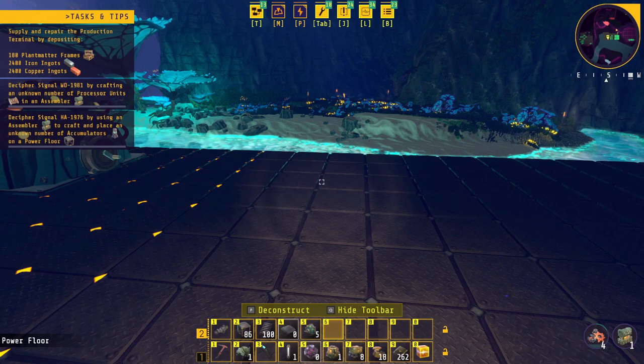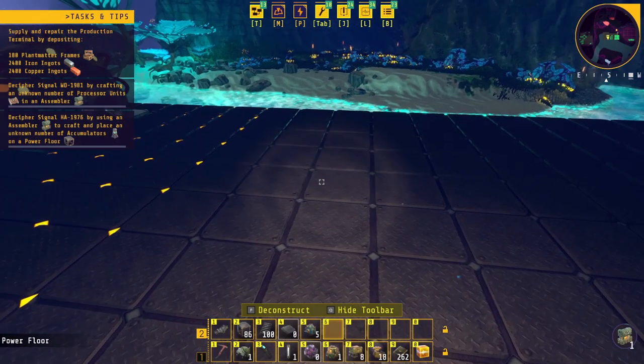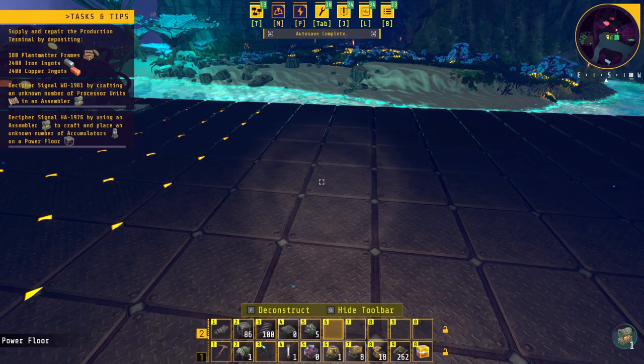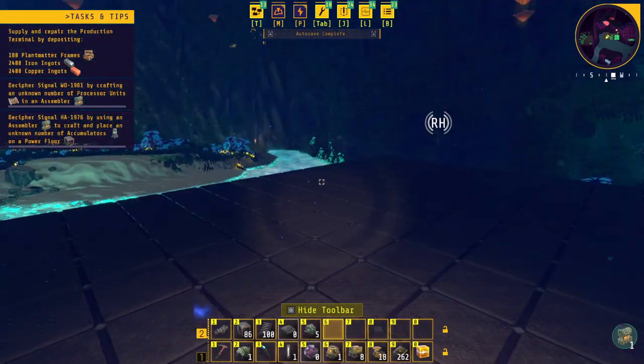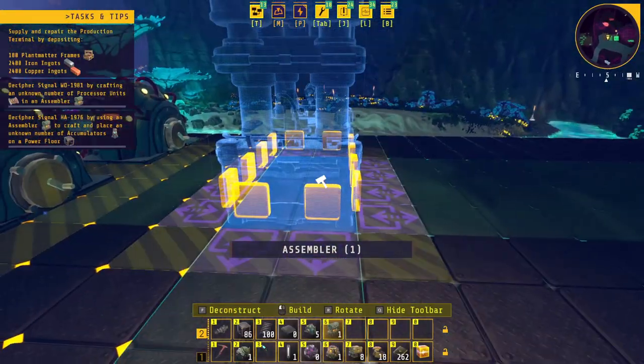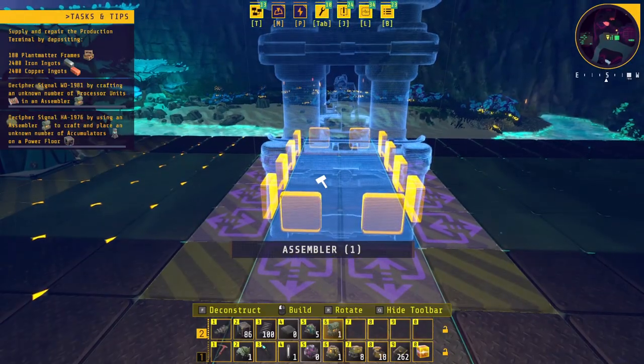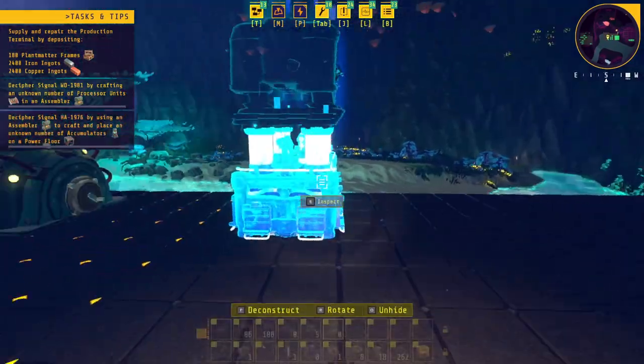The assembler is basically twice the crafting speed, and I imagine I'll be able to set it to full-on auto too. Why is it not showing as powered? Maybe it's what's actually connected to the power network. Let's just place this and see what it does.